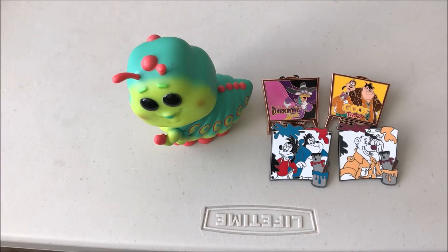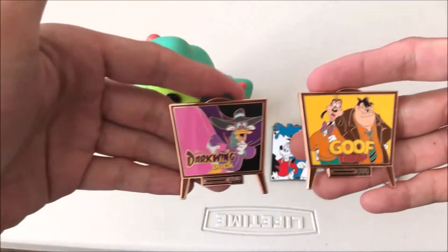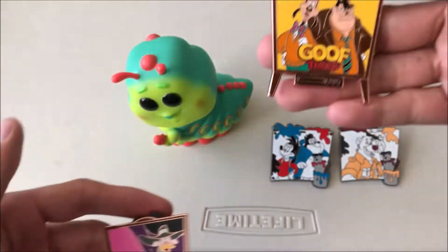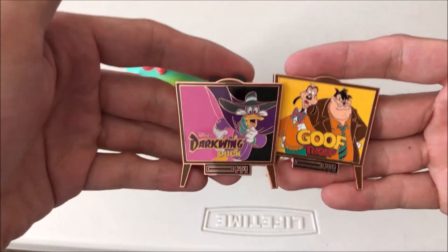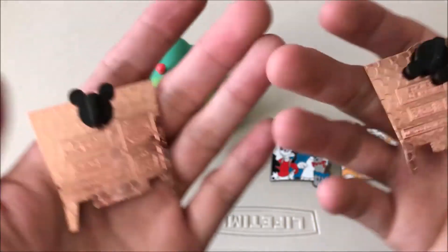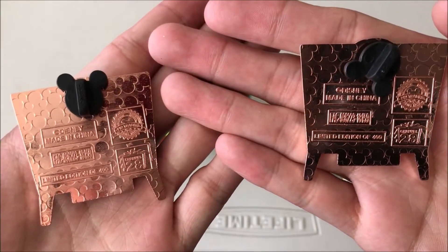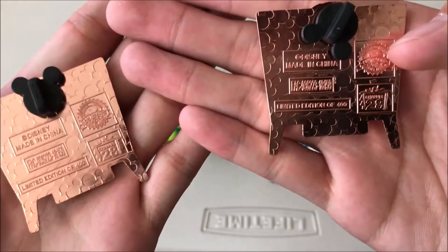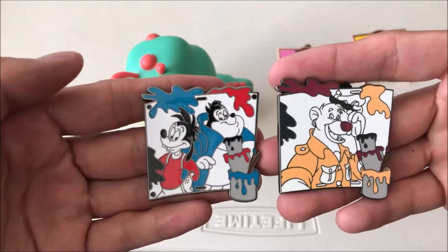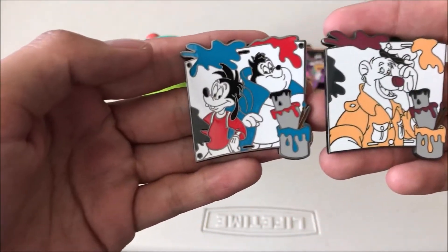Okay guys, this is the close-up of all the pins that we did today. Here are the two duplicates. Every single time that I've gotten Goof Troop, Darkwing Duck has followed him, so I think there's definitely a pattern with the way that they box these pins. Here's the back — it says limited edition of 400, and then you have the badge and the pin trading badge. Here are our new ones: we have Baloo from Tailspin.